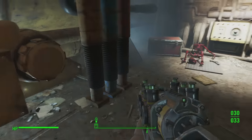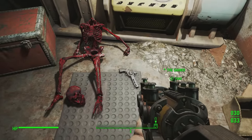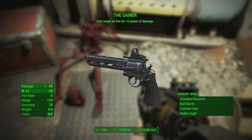When you do this correctly, it will open the door and allow you into the room. Next to the skeleton is exactly where you will find the Gainer Magnum. Go ahead and pick it up — that is your first weapon of the compilation.